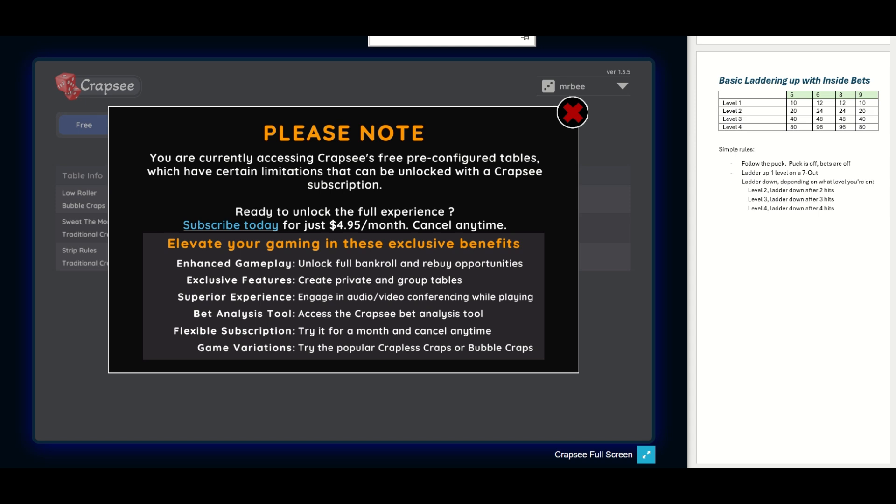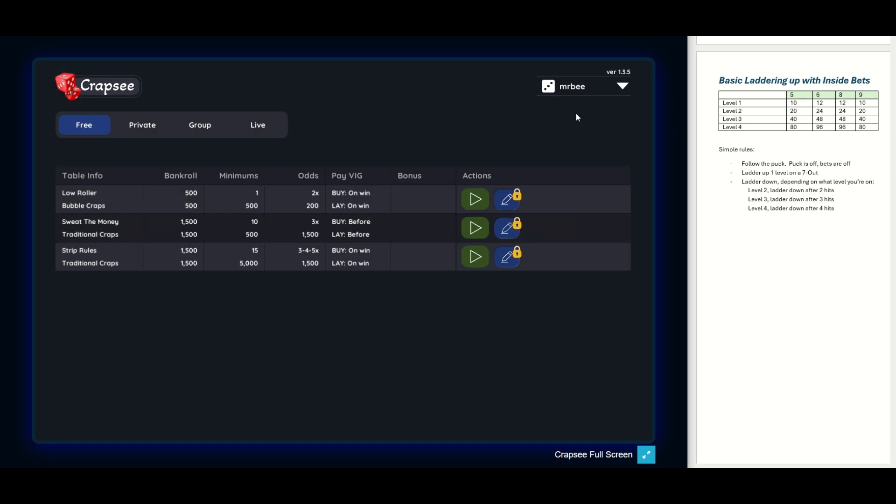If you look at the table over on the right, we're going to start at a ten dollar table — $44 inside: ten dollars on the five and nine, twelve dollars on the six and eight. When we hit a seven-out we will ladder up one level. Depending on the level we're on, we'll ladder back down when we hit that same number of hits as the level. For example, if we're on level two we need two hits before we regress back down to level one; if we're on level three we want three hits before we regress down to level two. Let's go ahead and roll and I'll show you how this works.